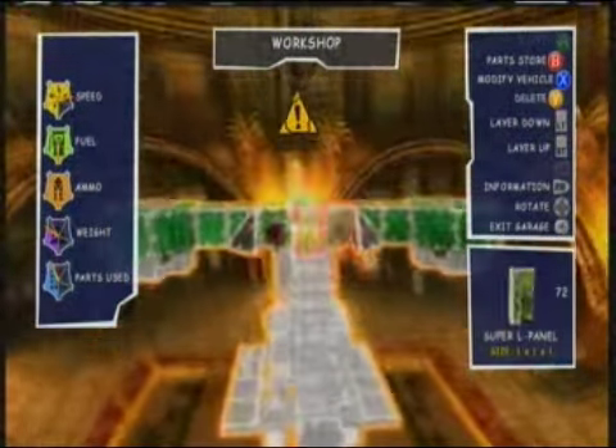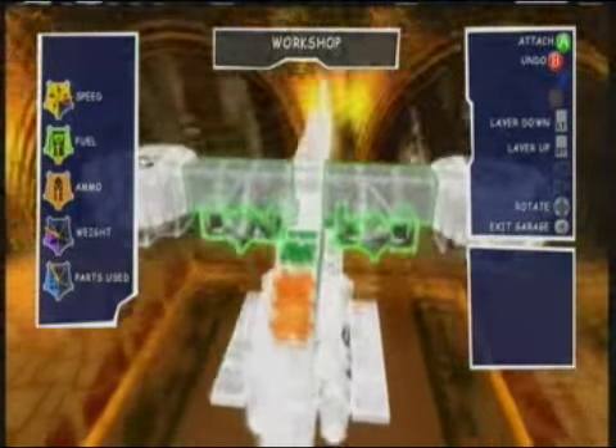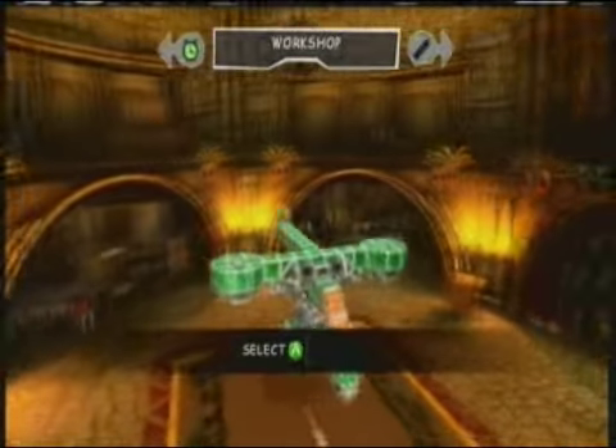And then finally you should put an L-Panel in there. And then put some L-Panels of the Super Fields in between, and then the wings. And that's how you make the Hornet.